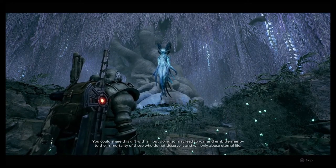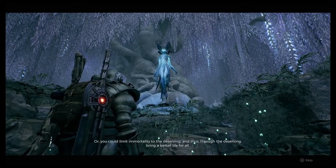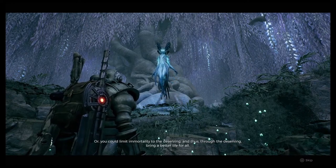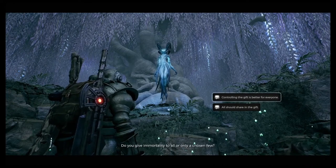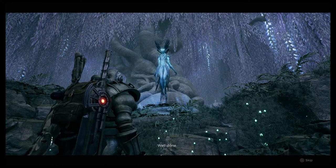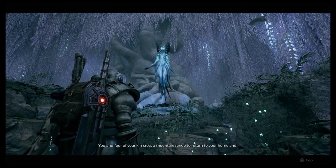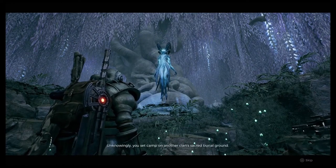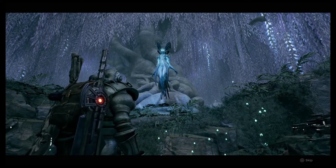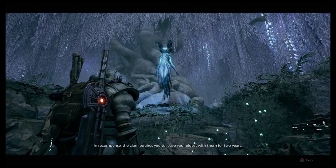The first Ravager-path question on screen: do we give immortality to those who deserve it, or do we limit immortality? Do we control the gift or share the gift? We're going to control it, which is pretty straightforward — controlling it is not a very good thing; sharing it and being prosperous with everybody is what you'd want to do morally, so controlling is the Ravager answer.